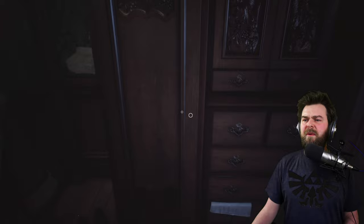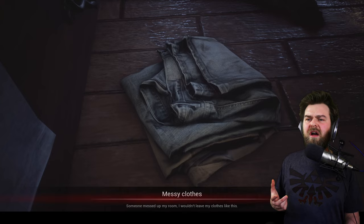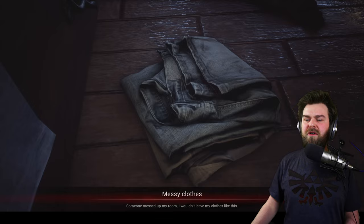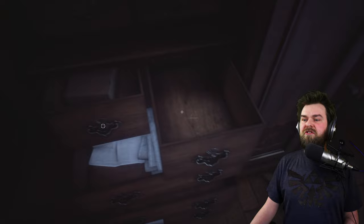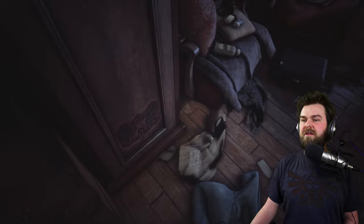Backpack! Oh, that's really interesting — the items in this inventory space are giving me that classic Resident Evil vibe. And the combining mechanic, as I mentioned — that's a good thing to see in modern horror, I think. It's rare. Messy clothes. Someone messed up my room, I wouldn't leave my clothes like this. There's no fake bottoms or anything in here. More drawers and then a safe. I think the safe code is probably the code from that metal item we picked up. There's a code — let's see.